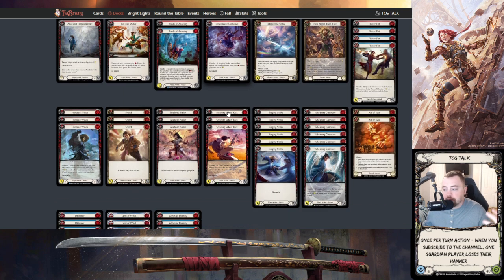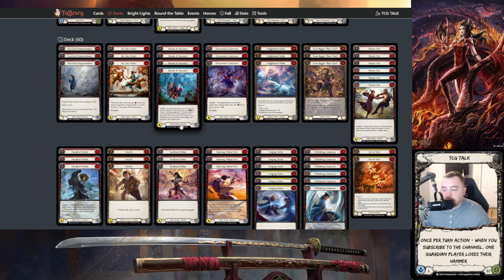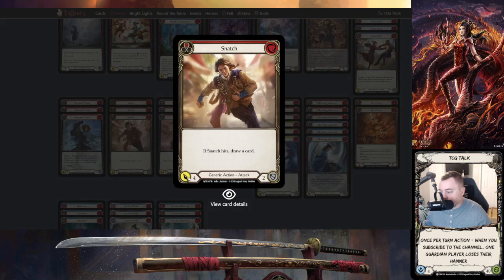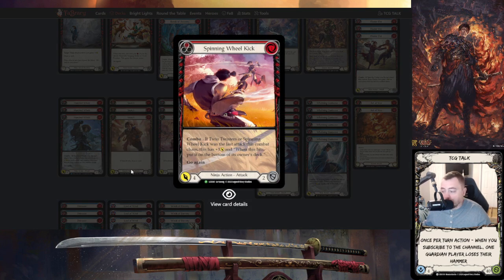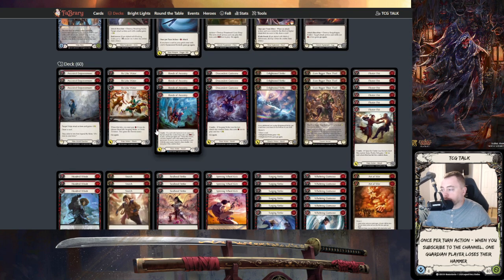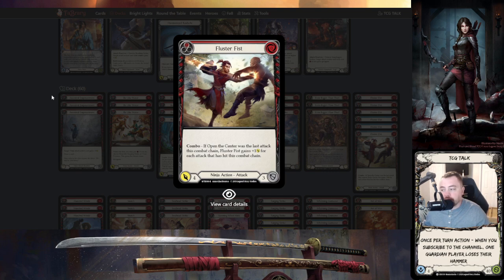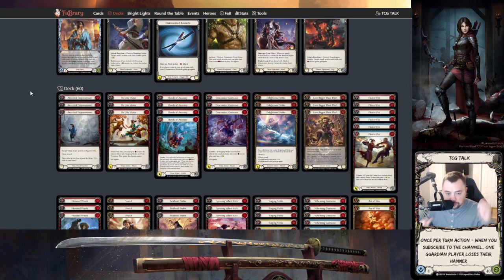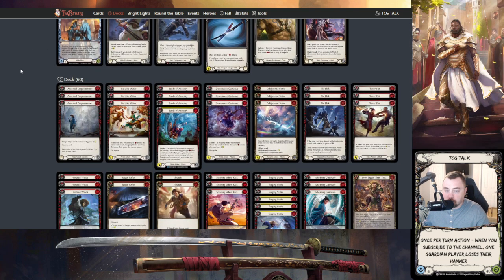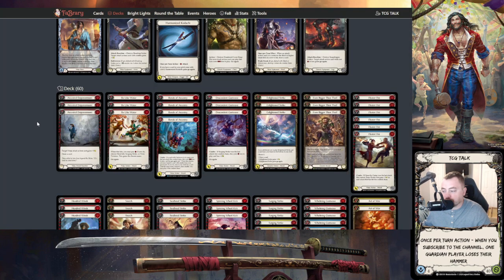The second thing the Polish list does is use a lot of breakpoint attacks. Back in the Chain era I'd play torrent tempo and soul bead strike a lot in aggro matchups because Lexi doesn't want to block those. Breakpoint attacks force Lexi to decide whether to block with two cards. Surging strike red comes in at five, whelming gust wave red at four, enlightened strike at five — they even added fluster fist because it hits that breakpoint and blocks three. Tyler Broughton's list also runs one yellow Even Bigger Than That to shore up the Lexi matchup.